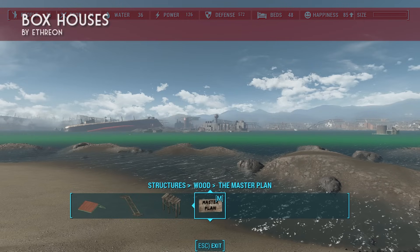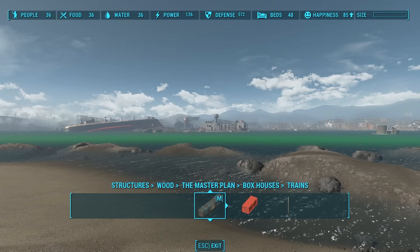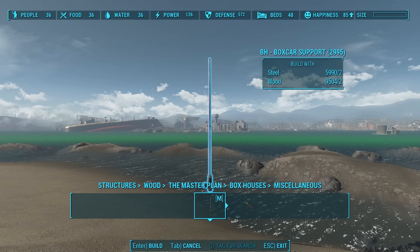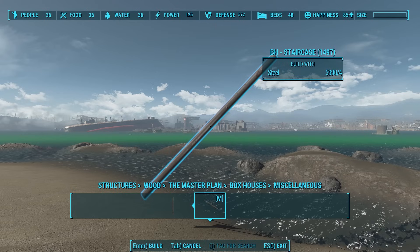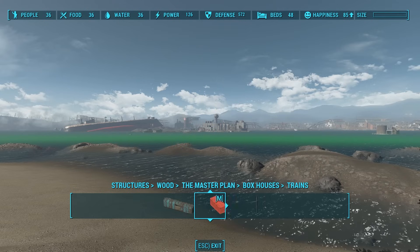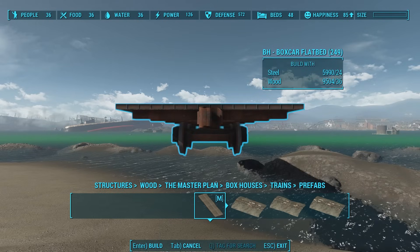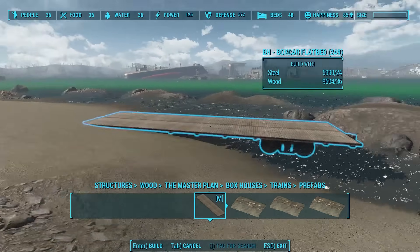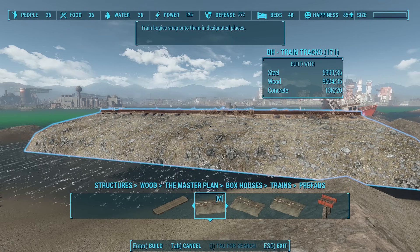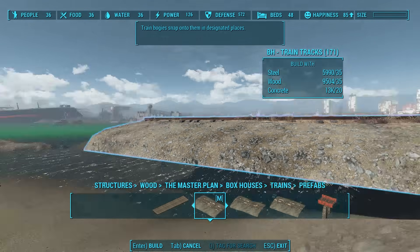The last kit I want to talk about today is Box Houses by Ethreon. I use this mod to build many of the houses in my Outpost Zymonja settlement, and it's got a lot of wonderful features. Like Symbiotic Settlements, this mod requires a master framework called the Master Plan, which is linked on the description page for Box Houses. Just install the Master Plan, then install Box Houses. Once done, you find Box Houses in the Structures, Wood, The Master Plan section of the Build Menu. Box Houses comes with two really cool tile sets: Trains and Shipping Containers.